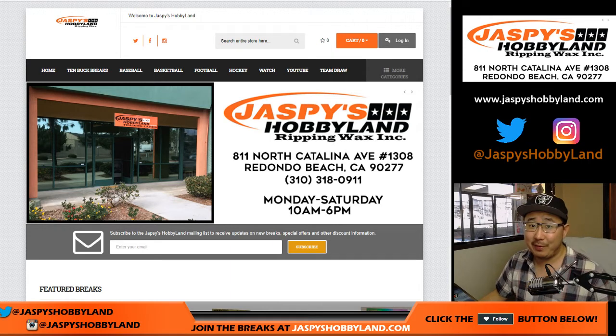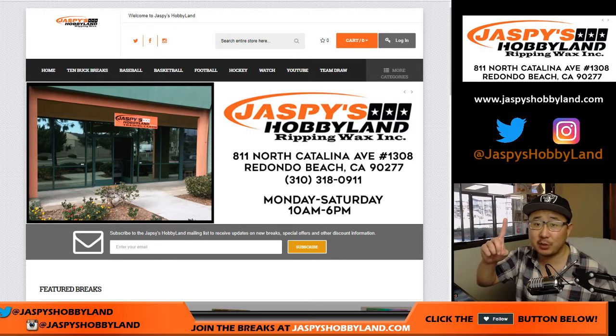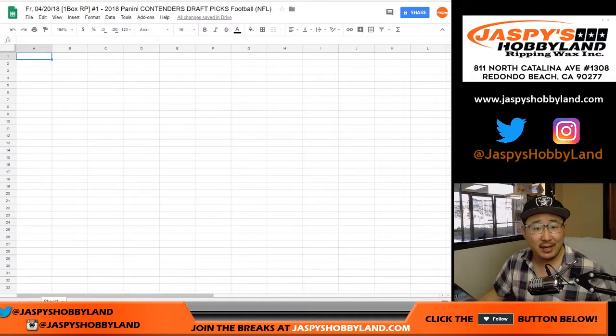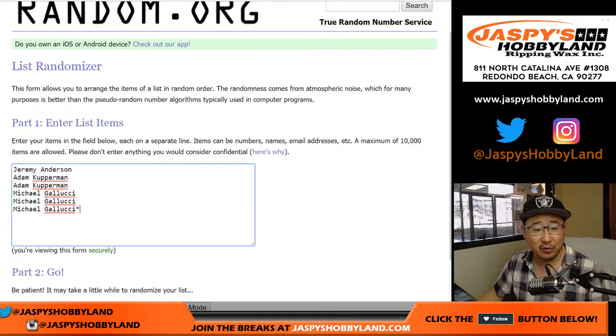Good afternoon everyone. Happy 420. Happy Friday. This is Joe for Jaspi's Hobbyland. We are doing a one box break of the brand new 2018 Panini Contenders Draft Picks football. One box random pack break, number one. This is the first break of the day. Big thanks to these folks for getting to the action.